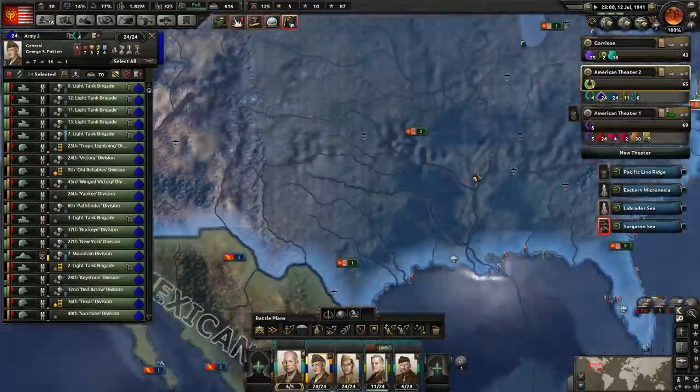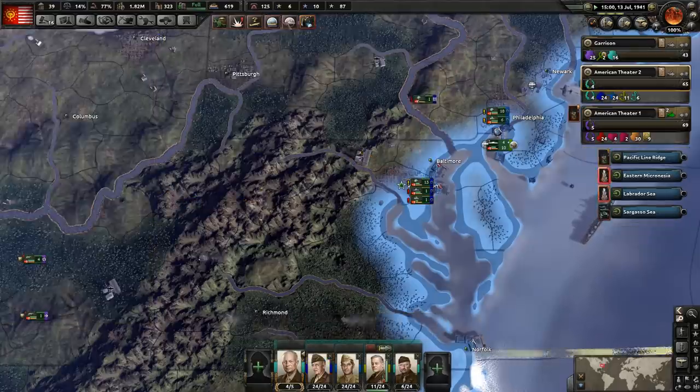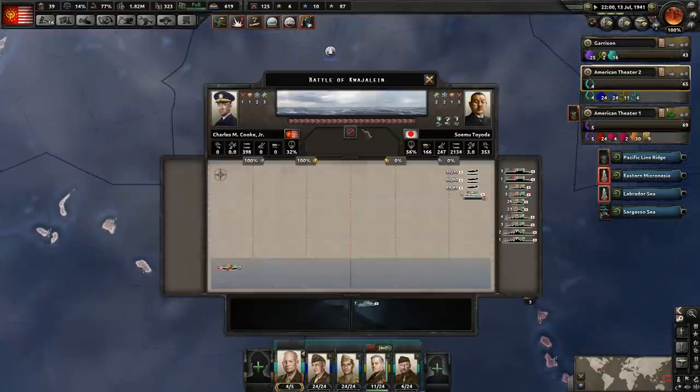These guys are supposed to be moving to where Patton's army is. I gave Patton tanks, because Patton didn't have tanks. What the hell's going on? When Patton doesn't have tanks, that's not good.